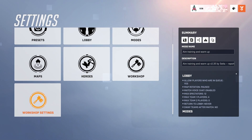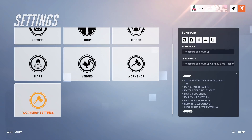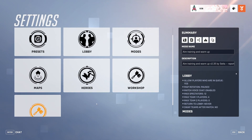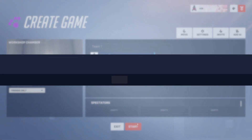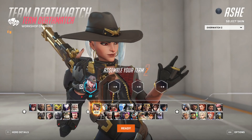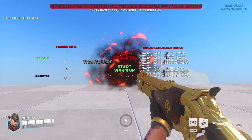We can save this preset — let's just call it 'Aim Trainer'. Then we can start it up. Reset. Okay, we have our lobby. Now we go back and click Start, and then we can just hit Start Warm Up.